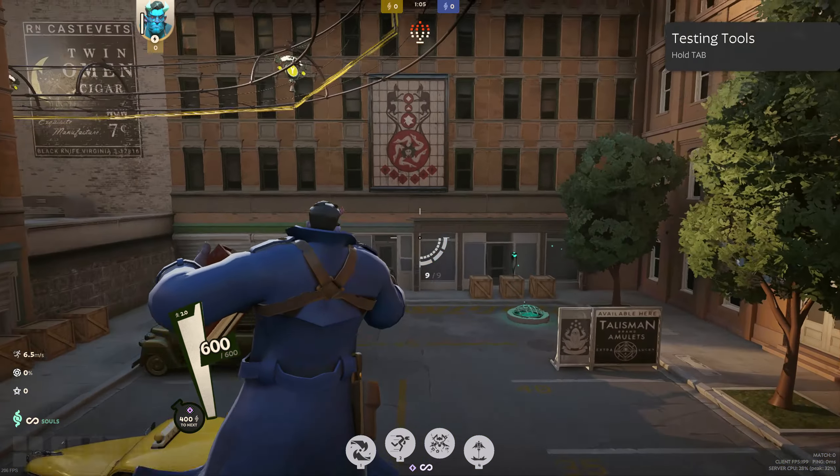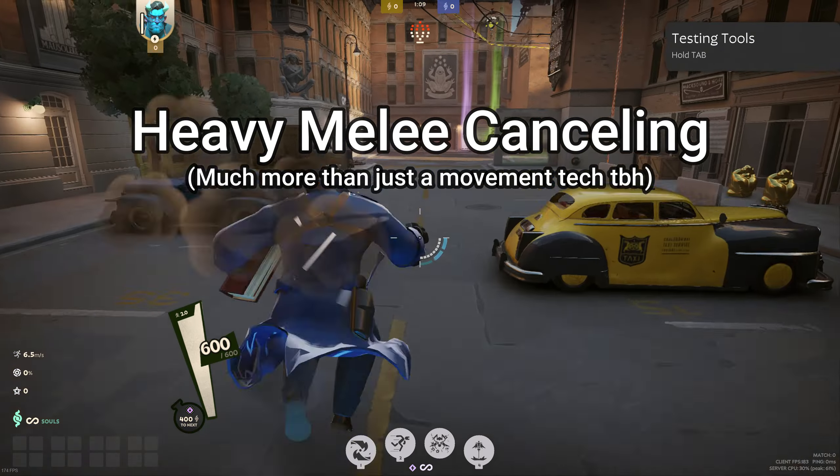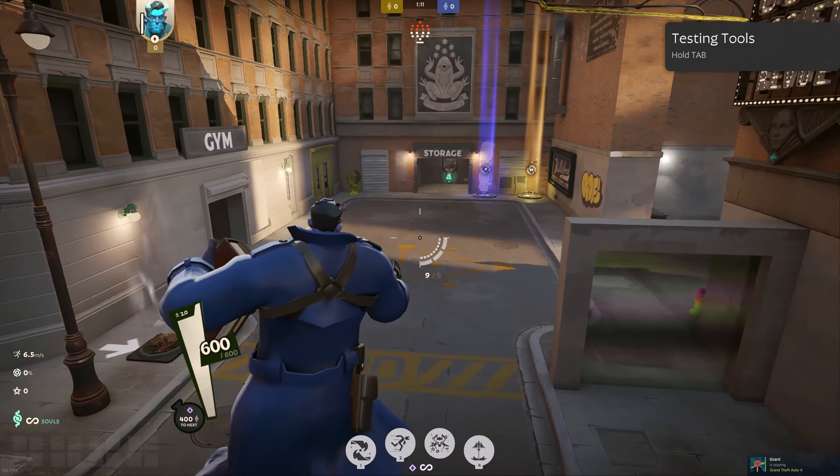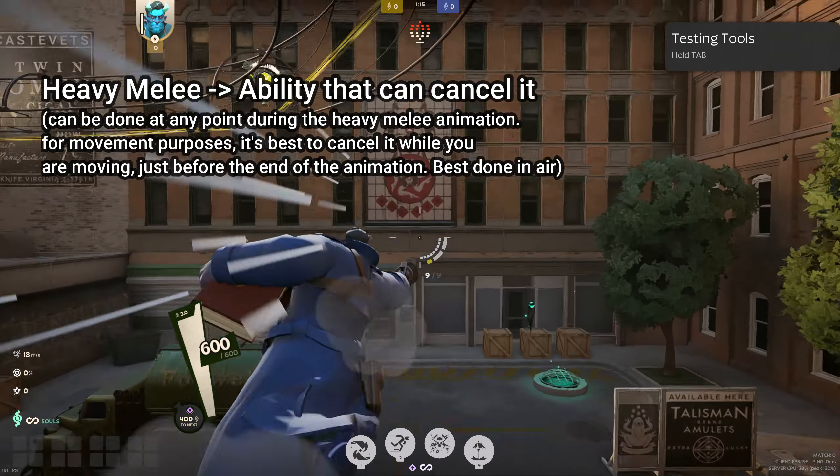Hello everyone, here's another movement tech that I wanted to share called Heavy Melee Canceling. You essentially use your heavy melee and use an ability to cancel the lunge animation, and this allows you to keep your momentum from the melee.